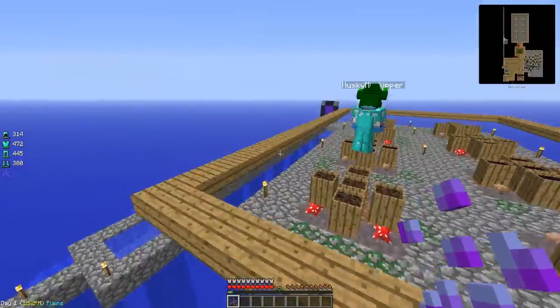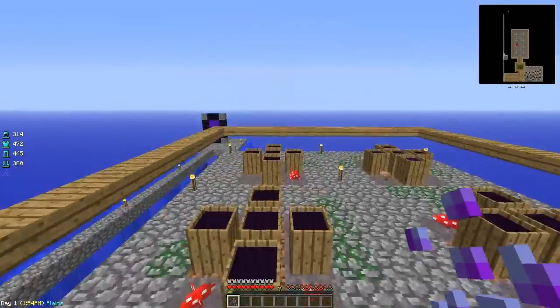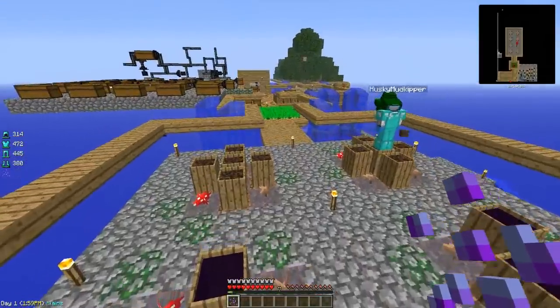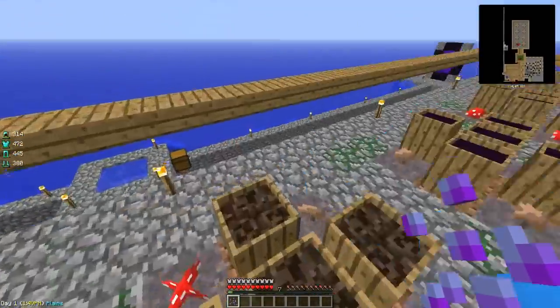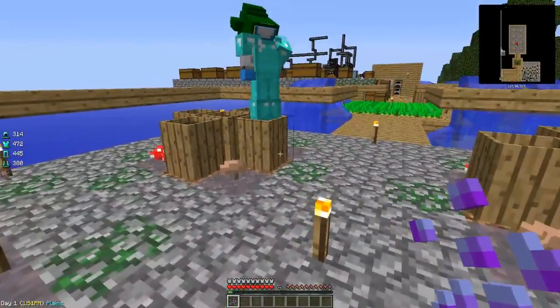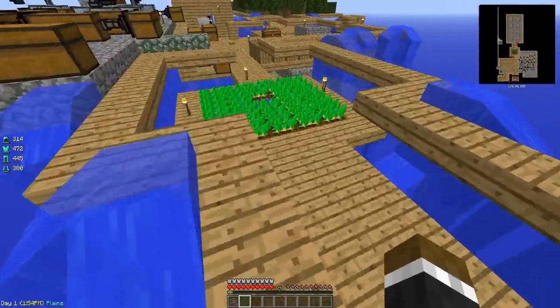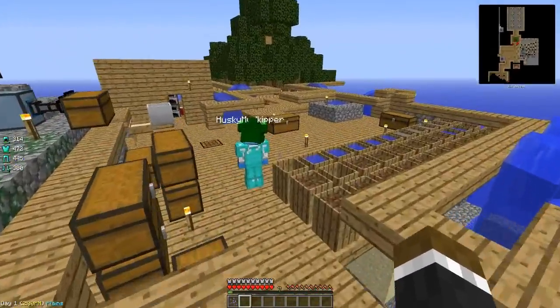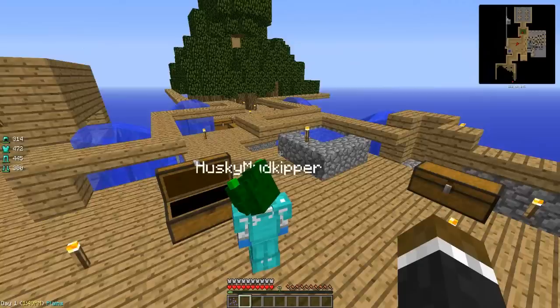Now that we have this witch water being created, we need to combine it with normal sand to create soul sand. Then we just right-click, pick it up, fill these things up with water again, and we're going to have ourselves some soul sand. Now that we have the soul sand, we have to go and sieve it.